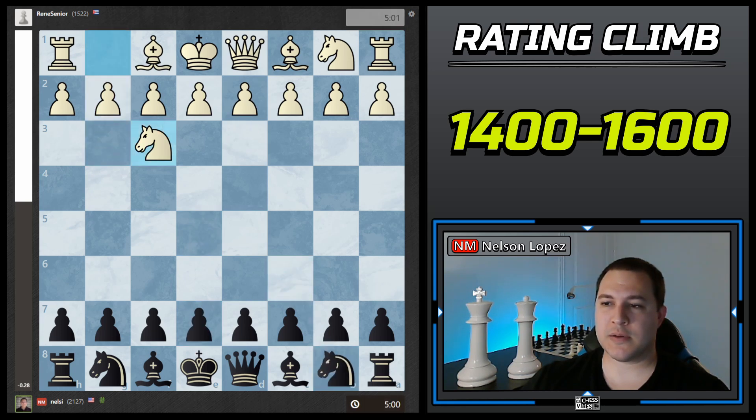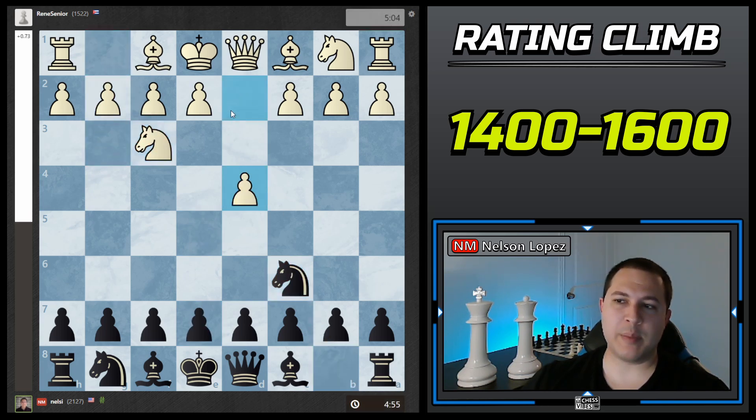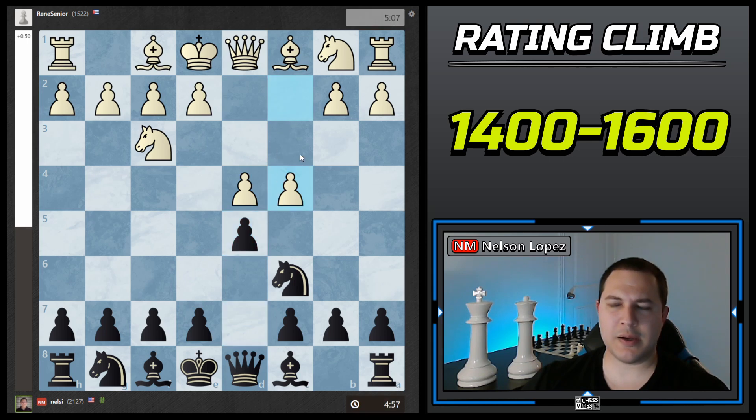In this game, he played d4, which took away that option — a good move. But then I can go into d5, which is what I played. This is called the Jigoran defense. I don't have a ton of experience with it, but I've played it from time to time. It can be a little tricky, and I like some of the positions we get into from here.